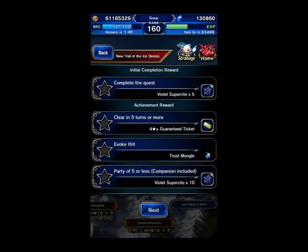Hello everyone. Today we're doing the Shiva 3-star upgrade battle. It's the newest Esper released on Global. The missions for this one are: clear in 5 turns or more — notice that this is 5 turns or longer, not a speed kill. You have to slow kill Shiva for the mission. It's easy to miss. Evoke Effort is a mission, and party of 5 or less.